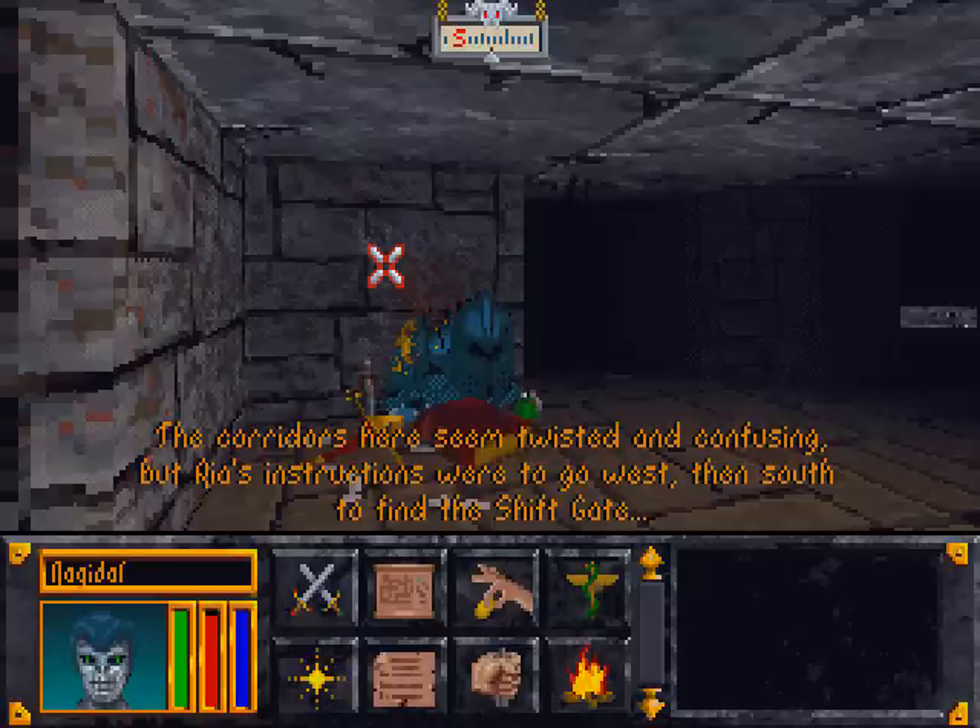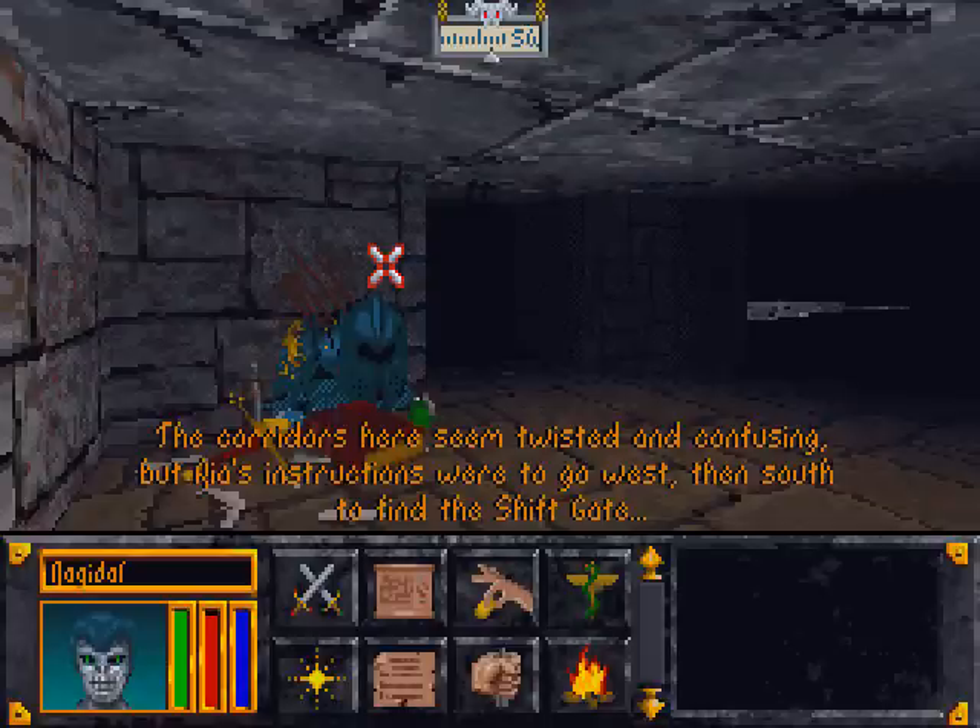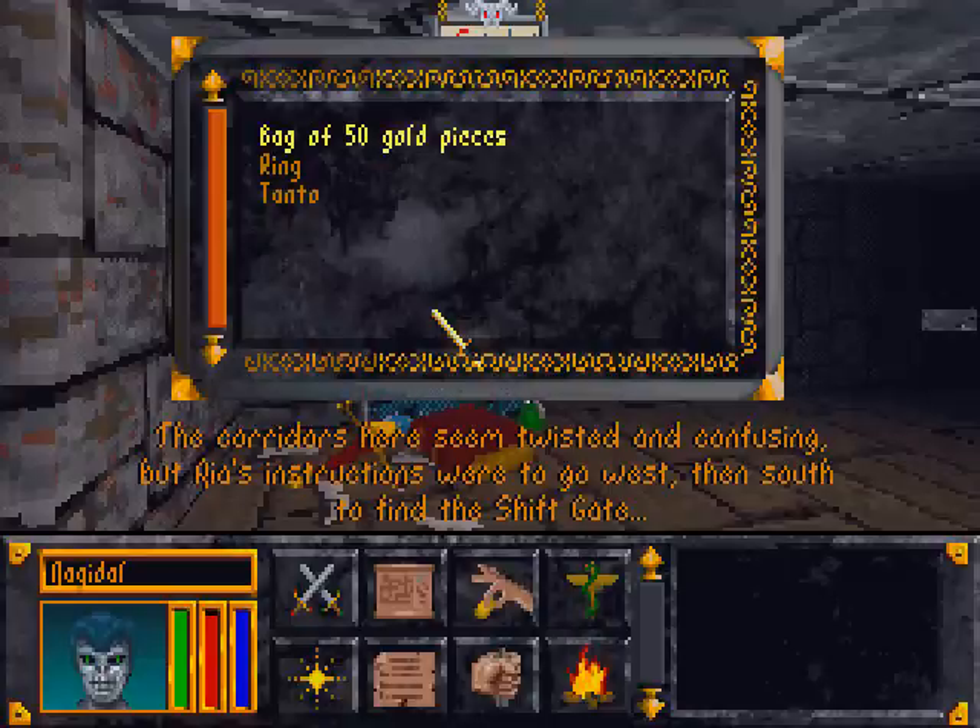The corridors here seem twisted and confusing, but Rhea's instructions were to go west, then south to find the shift gate. Rhea also said this was Jaggertharn's deposit for some of his treasures, so I would like to have a look around here because we will not be able to return at any later point — so what we can get here now, that's it.